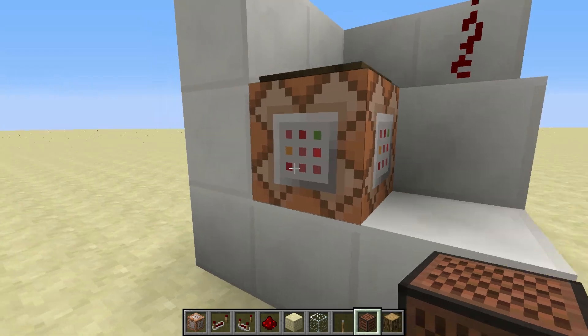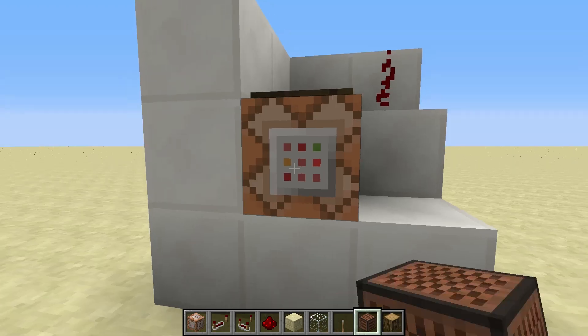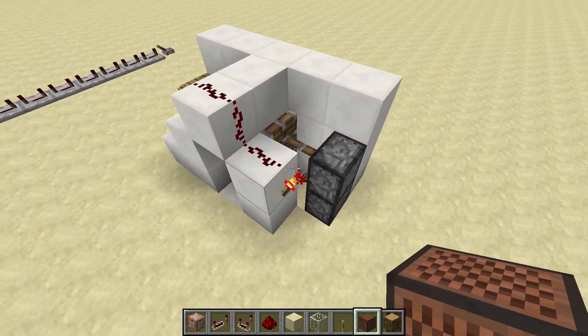All that's happening here is a stone item, item ID 1, with an age of 5,800 ticks, is being summoned just one block above this command block — and that's just zipping over in this probably not very elegant design.